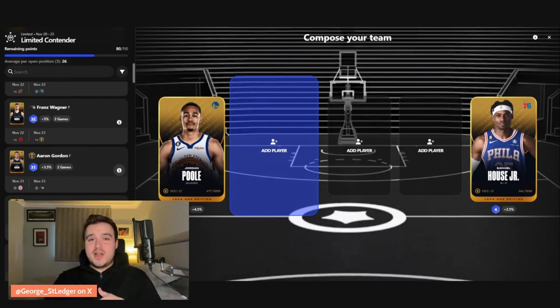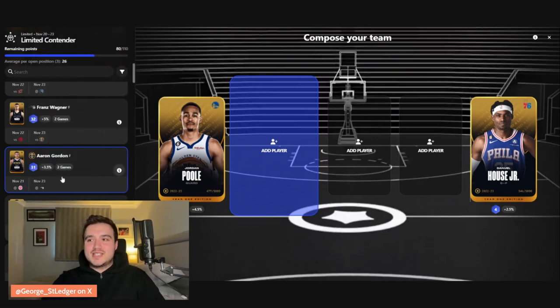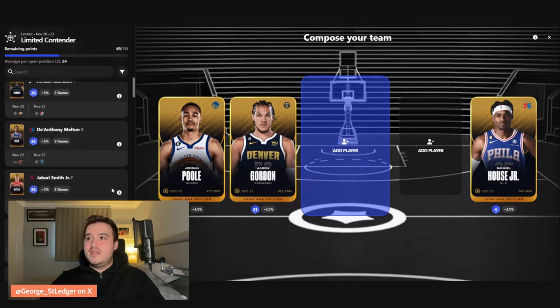Aaron Gordon this week is a no-brainer — he's got a game against the Pistons and then he's going back to play the Magic. I really like the narrative combo for Aaron Gordon. He always has a really low floor around the 30 mark — he'd never have a Jordan Poole five-point game unless he's injured — but he's also got ceiling upside. We'll put Aaron Gordon in there. That leaves me with 24, and I kind of want to throw Jordan Clarkson in again.